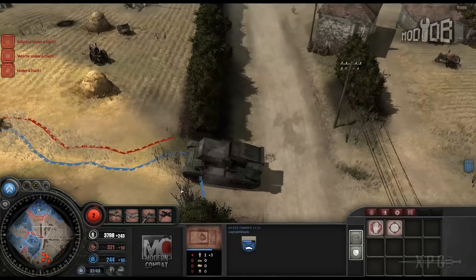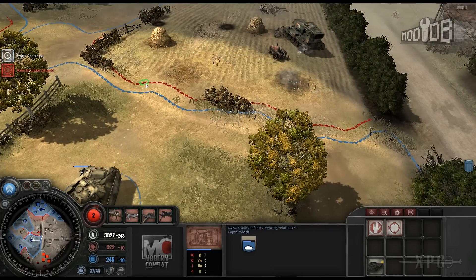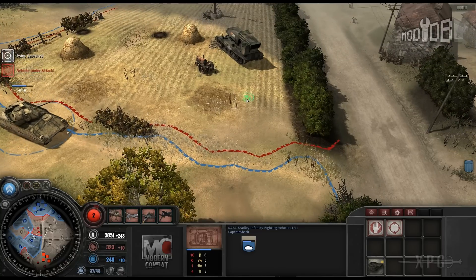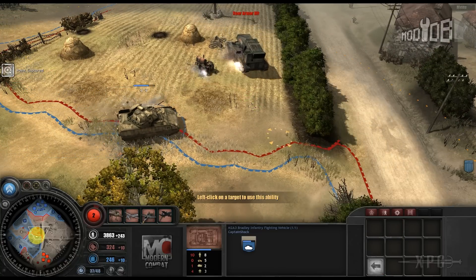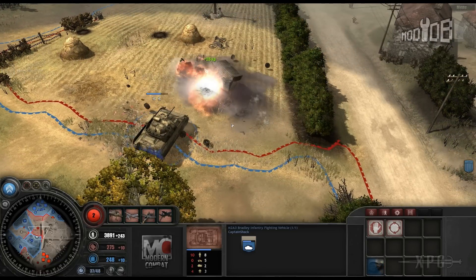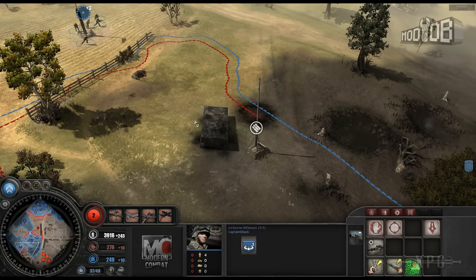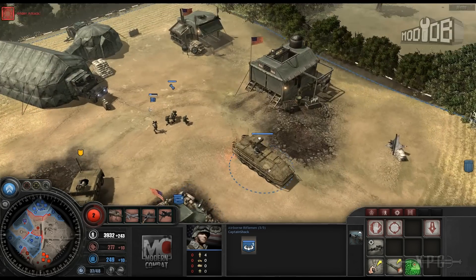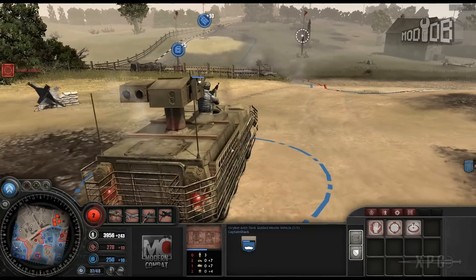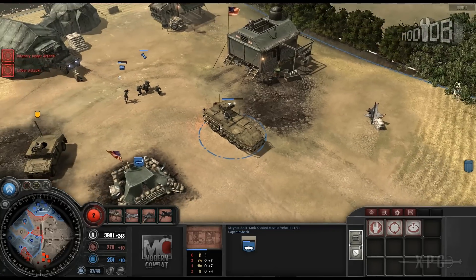The Chinese have some intriguing units - they've got a rocket tank that loves to harass my position. Let's get the Bradley on it. All vehicles are scripted with weak points on the armor, just like the original game, so I'll swing the Bradley around the back and put a missile in his rear armor. He's hit and out of control - and his wreck has created dynamic cover, which is a feature I love in this game. You've also got a Stryker APC outfitted with a missile launcher, plus a long-barreled anti-tank version you can build.